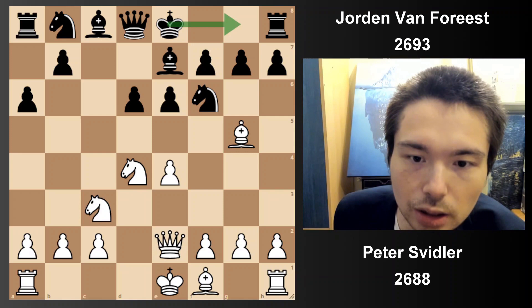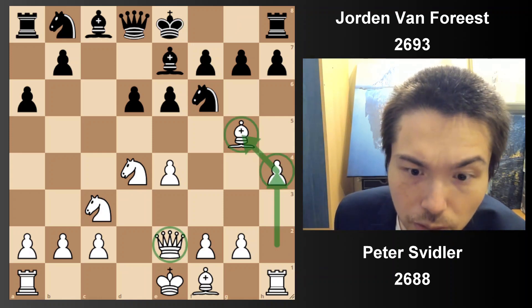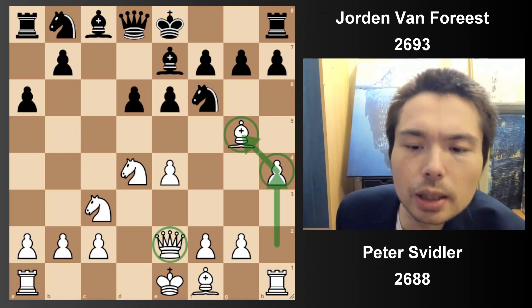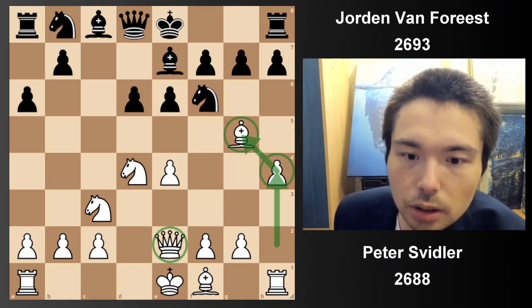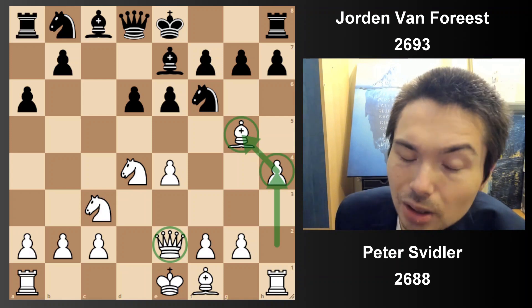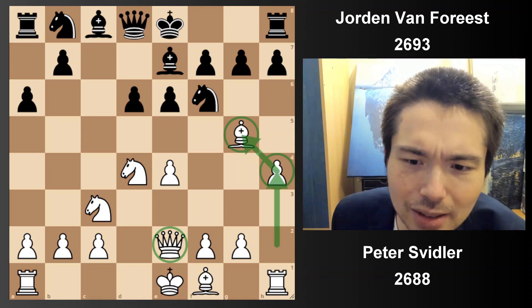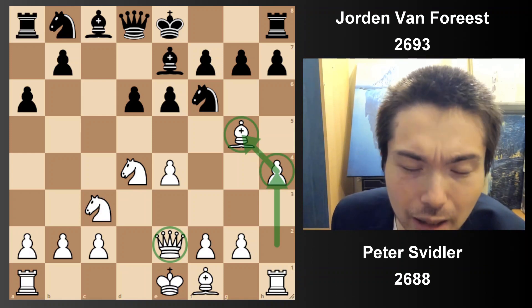Be7, getting ready to castle, and now h4. I believe I've had this type of position before in the British Championships — Sheffield, 2011, against international master Richard Bates. That game, oh my gosh, that did not go well. I lost very quickly. I wanted to surprise my opponent, but it turns out my opponent understood this type of position better from the black side. So I went down really quickly and it was a terrible game.